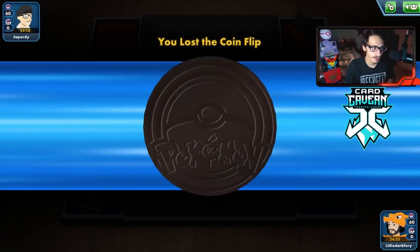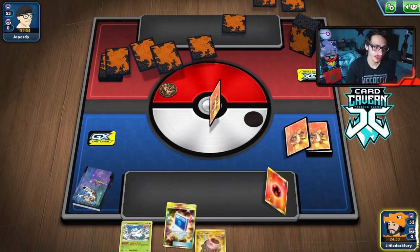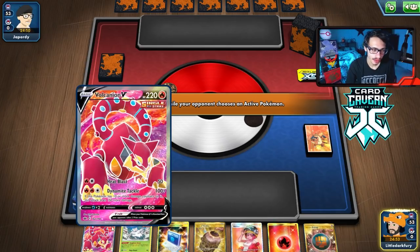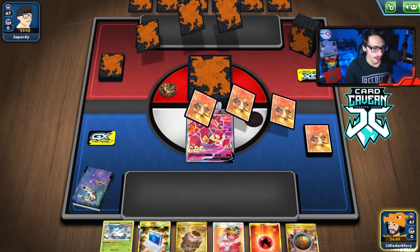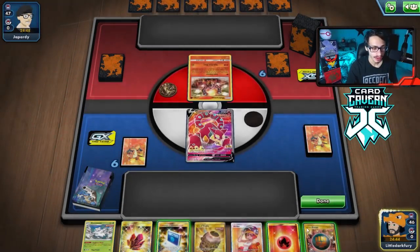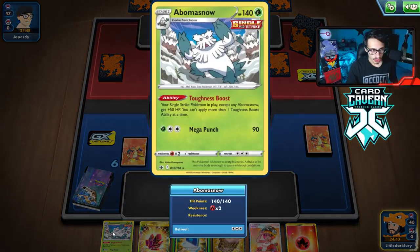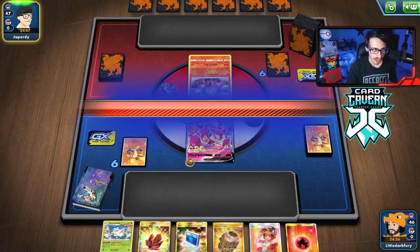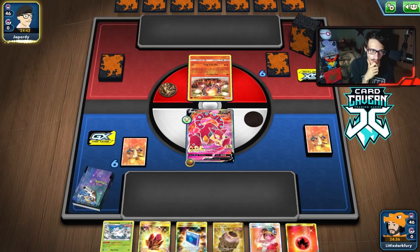Here we go - we've lost the coin flip again. We might be up against that Welder deck again. If only we did go second, we would have had a pretty good start here. We'll see if we can draw into a Snover - we can get the Abomasnow down right away, which is nice. Volcanion versus Volcanion - the battle y'all have been waiting for. I really want a Cram for Abomasnow, but I might need it for the Dedenne, so I'm just going to pass.